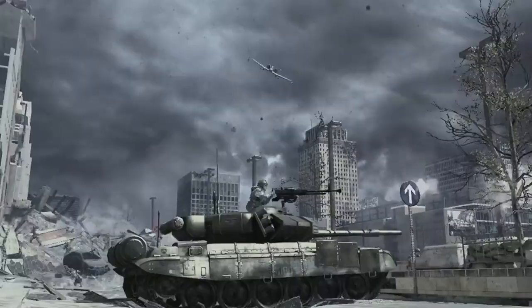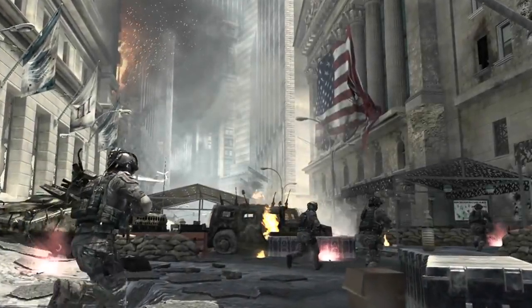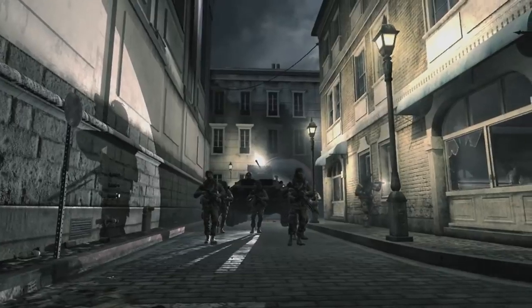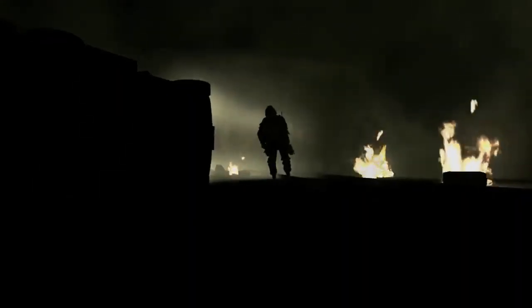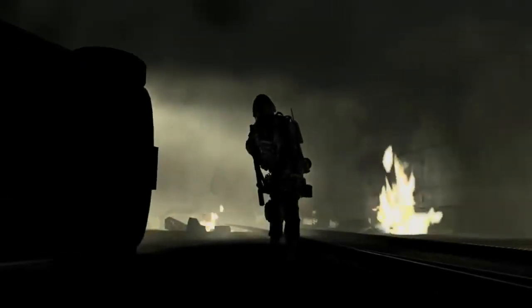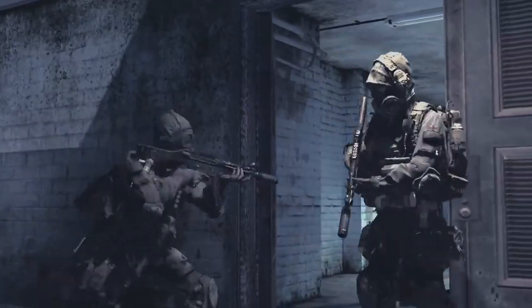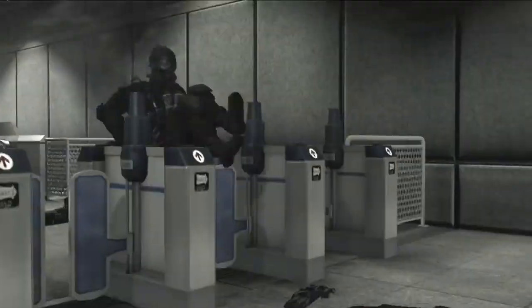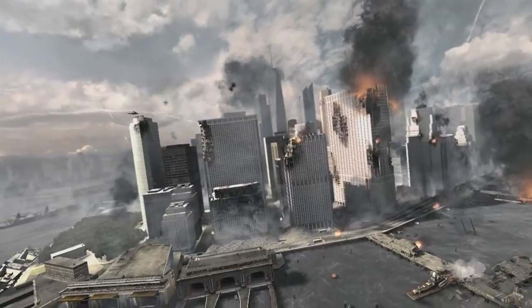These don't just go down to camos - they go down to invincibility, invisibility, unlimited points, unlimited ammo - literally anything you want inside of the game, these people do it. This is probably the biggest thing which Activision and Call of Duty are slipping on - if they look in a direct straight line all of these will be gone, but they're not. This is why people are abusing these mods, hacks and glitches, because Activision and Call of Duty are not looking in the direct location of where these things are coming from.